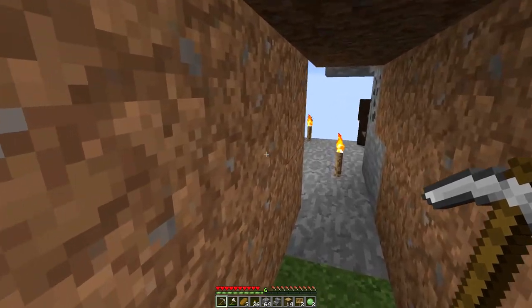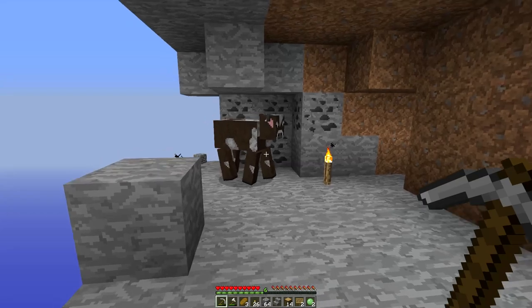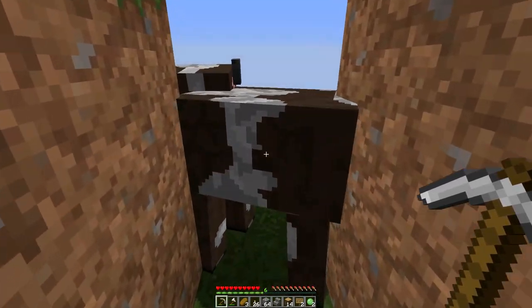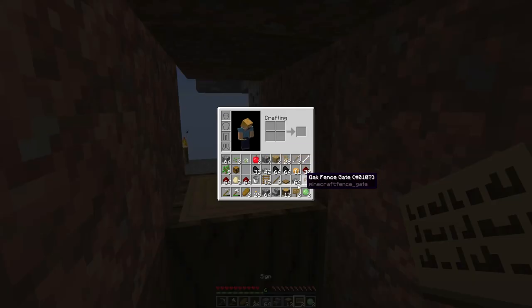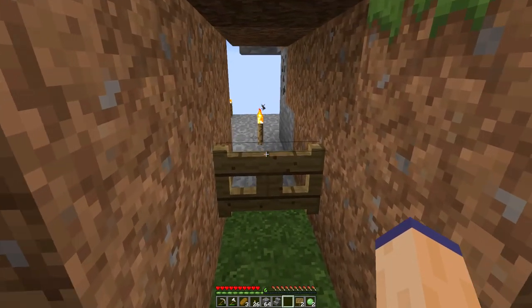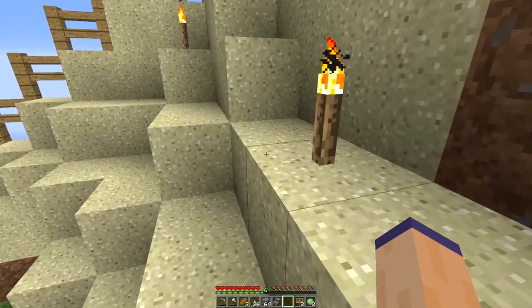Over here there was just this little cave — I could hear mobs in it — it's just a void looking out onto the void. This cow wants to go back out. Come on, move your big butt, get out of here. I'll block this off. They can't get through there. Can a pig get through a one-high gap? I don't know — I'll get a fence or something.